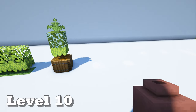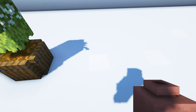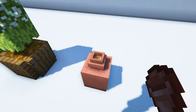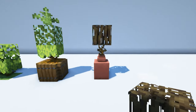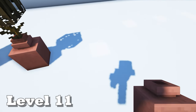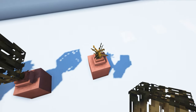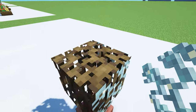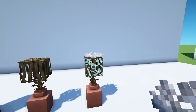Now we're going to create a couple of dead looking plants, which might be useful in some type of haunted castle or ruins. First, place a decorated pot with a flower pot on top, put a dead bush there, and add some mangrove roots above it. For a more complex version, do the same — decorated pot, flower pot, dead bush, and mangrove roots — then place glow lichen on all sides of the roots, and finish with a dead brain coral fan at the very top.